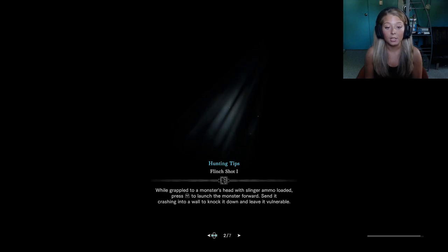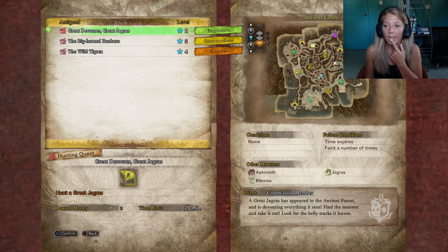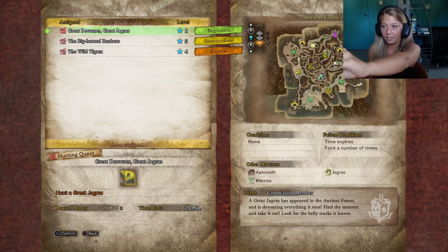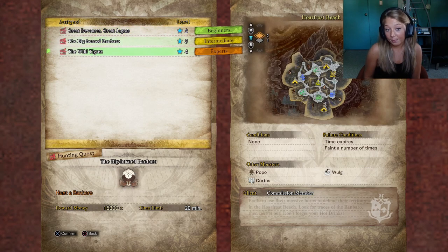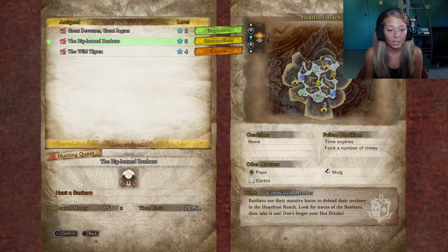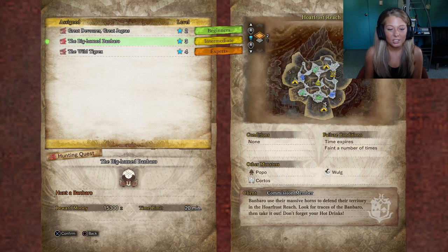The clutch claw is the big new weapon — you grapple to the monster's head with a slinger. The loading screens are faster too. Okay, Great Devourer, Great Jagras. There are new maps now, so there's the Banbaro — and Tigrex, which I have no idea about. I know how to do a Jagras so let's try a different one. Oh wait, I don't have my weapons that I'm used to. We don't want to do a Jagras because everyone by now knows what that's like — let's try this one.